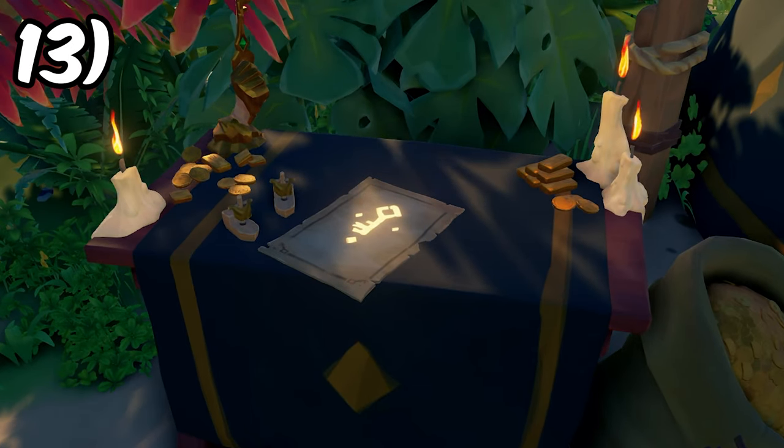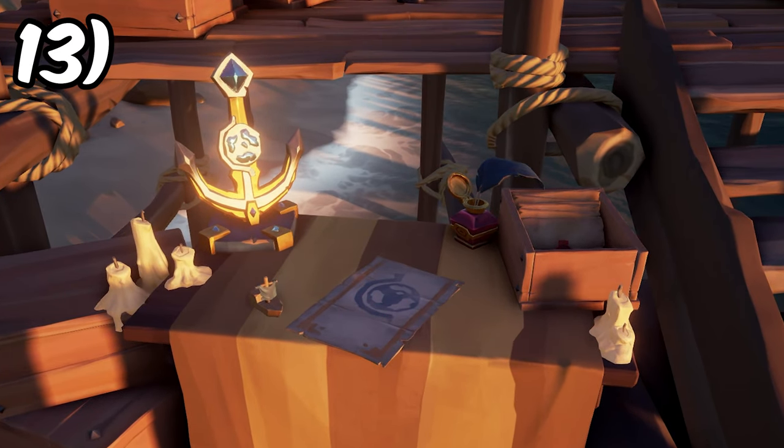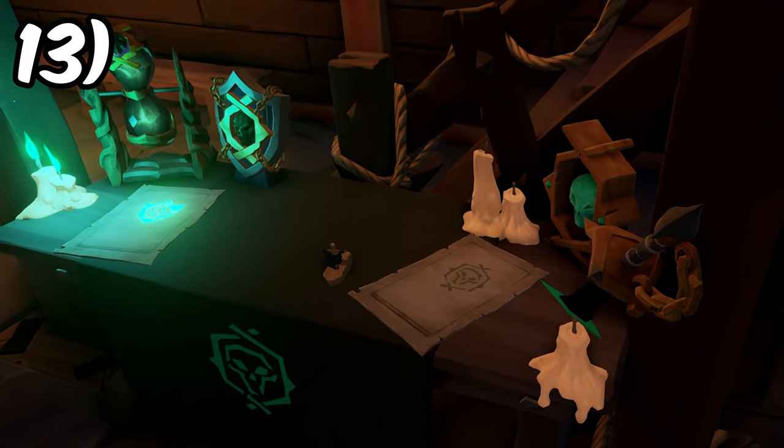You can see how many other emissary ships there are of each kind on your server by counting the wooden boats on the emissary tables where you vote for your own flag.